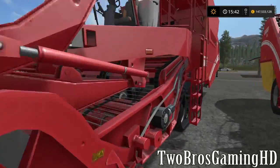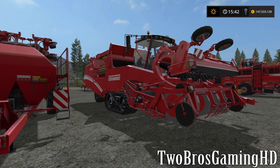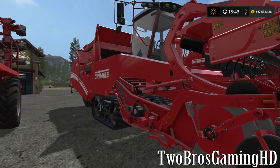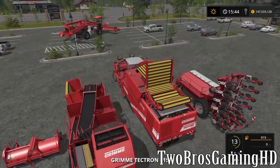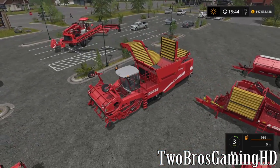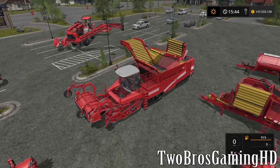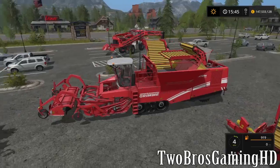Then we got the big Grimme potato harvester. As you guys know from Farming Simulator 2015, we also had this machine in that game. I'm going to take a look at it anyway and unfold it just to show you guys. This is what the machine looks like in 2017 — actually the same machine, the Grimme Tectron 415. Nothing new there, but this machine can turn on a plate as I showed you guys earlier.